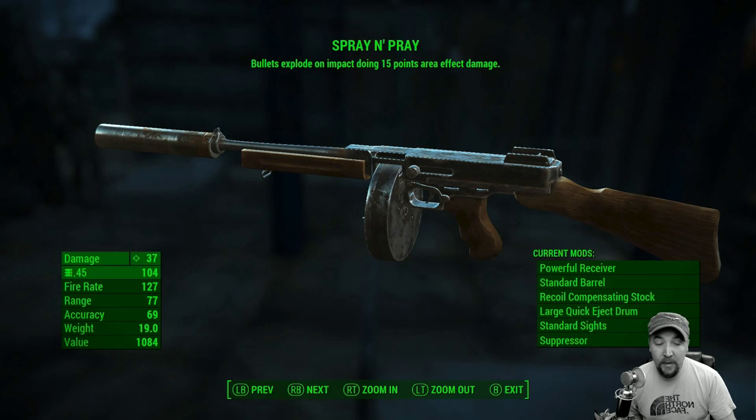It comes with the mods it came with — I have not modified it, although I can. It has a powerful receiver, standard barrel, recoil compensating stock, large quick eject drum, standard sights which I might change — I haven't decided yet — and a suppressor. The suppressor was huge for me because I like to do a lot of sneaking. This came with a suppressor, and at the time when I got it I didn't have the gun nut perk to be able to attach one myself.